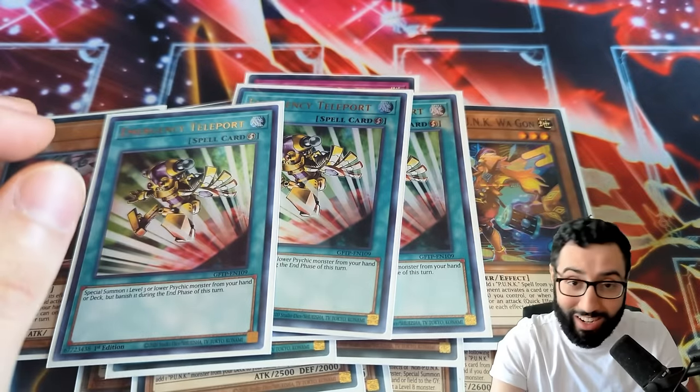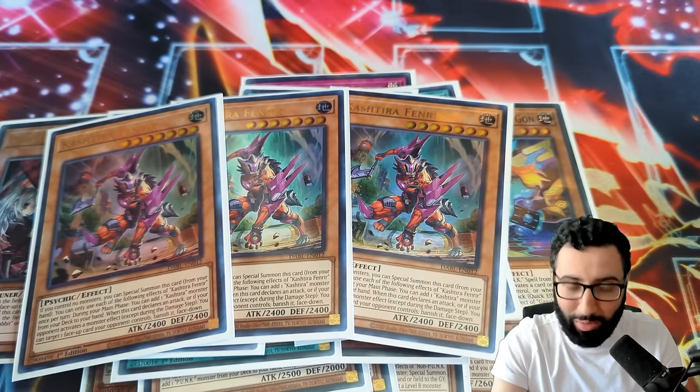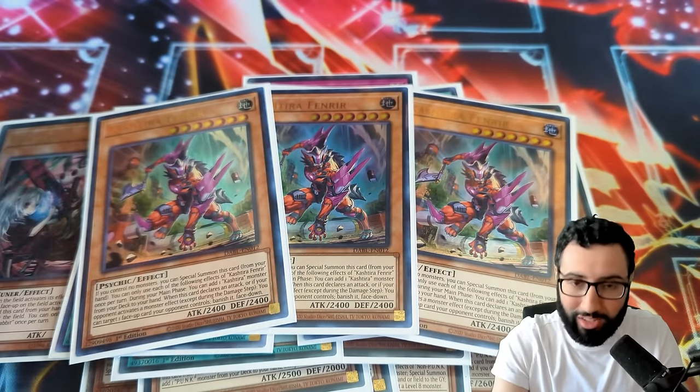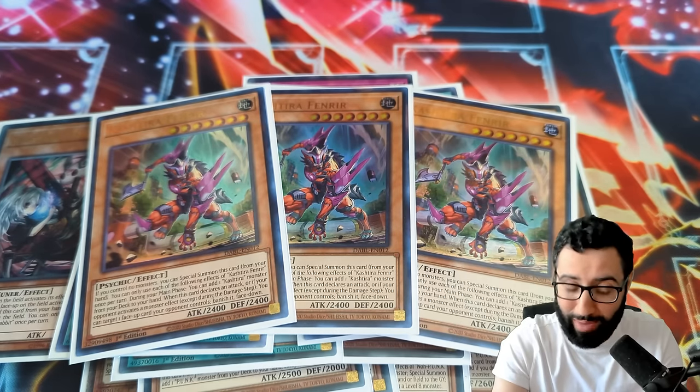Three copies of Emergency Teleport — this card is still in the game. We're taking massive advantage of staples with Fenrir, because it's obviously a generically good card. It's the New Age Pankratops. Very importantly in this deck, it's a level seven, which synergizes really well with level three tuners, making Baron on the Floor.